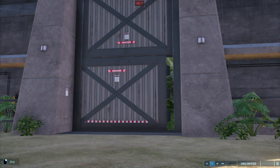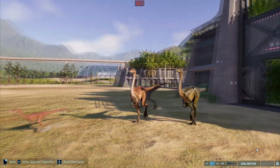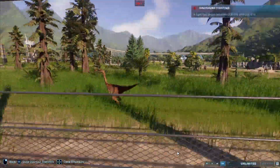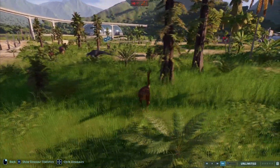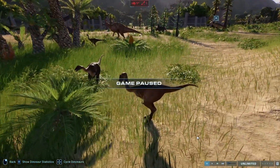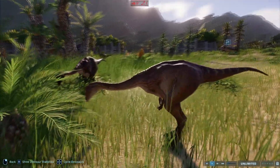Number seven, we have Archaeornithomimus. I'll be honest — I use Archaeornithomimus really often, especially in comparison videos, just because it has an 'A' in the alphabet so it appears at the top of the sorted list. But the dinosaur itself is not that interesting. We have Gallimimus, which was in the movie and gained more popularity from that. People will pick Gallimimus over Archaeornithomimus. One more thing — they are basically the same dinosaur with different patterns, honestly.